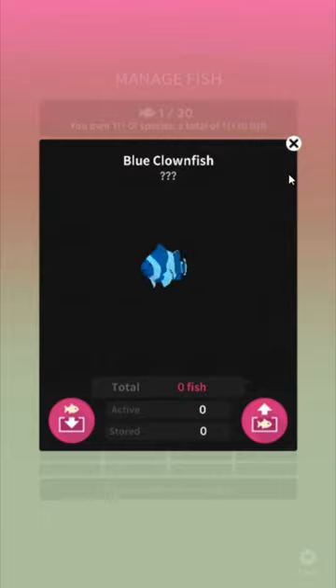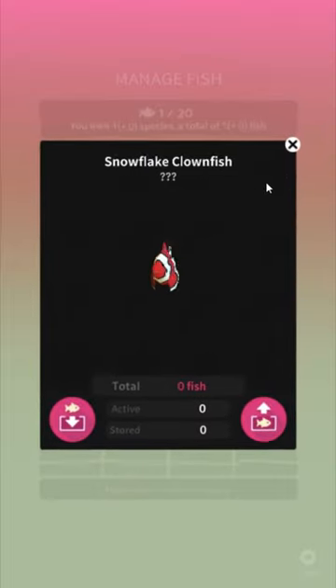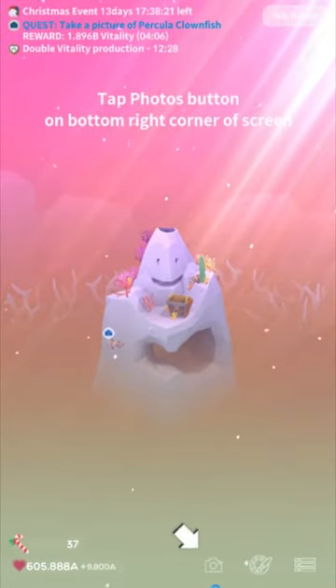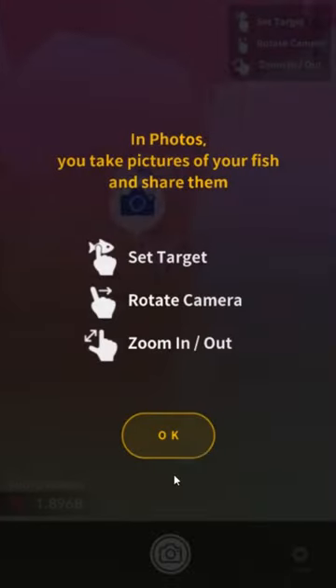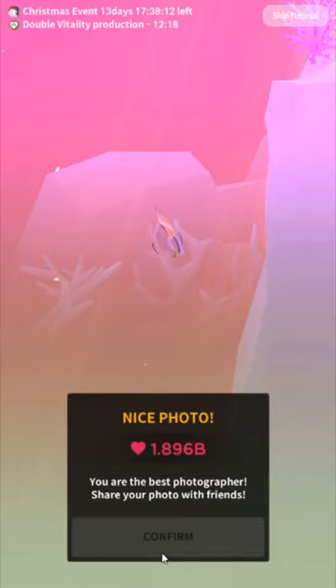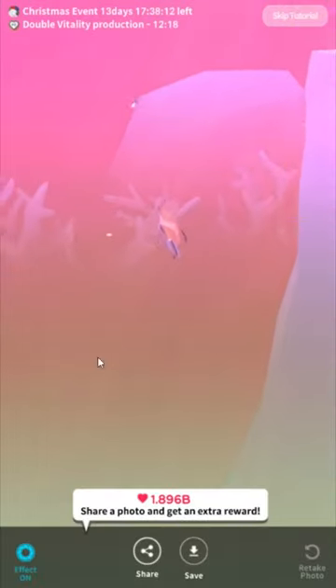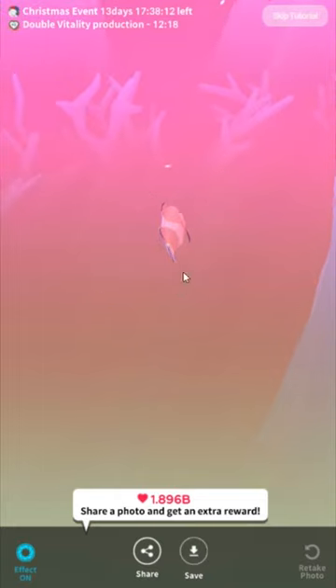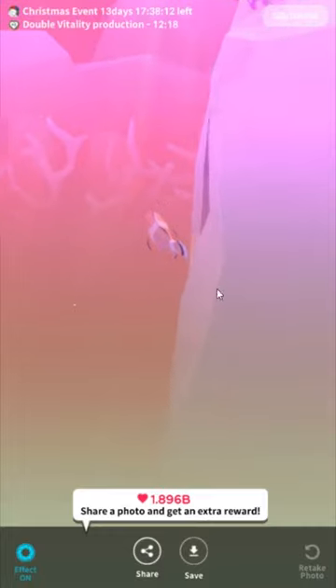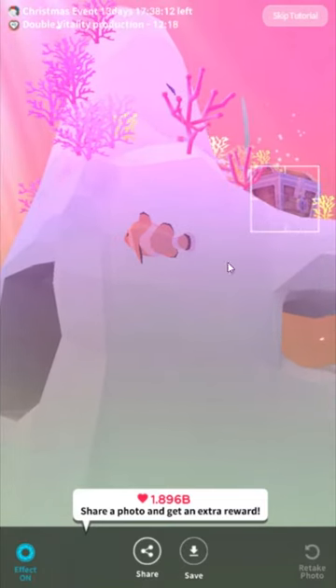We can unlock the Snowflake Clownfish — to unlock it, we need to take a picture. The photo tool is actually pretty cool — that's a really fun part of this game if you like to take pictures. Once you've taken the photo, it's actually a freeze frame, and you can move around and zoom in. You can also select something else to focus on — there's a depth of field effect — and you can share it to Twitter.